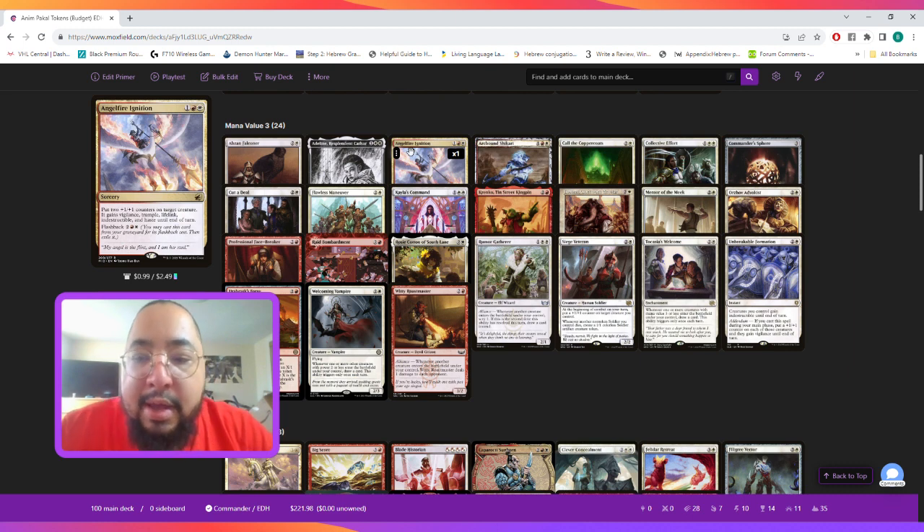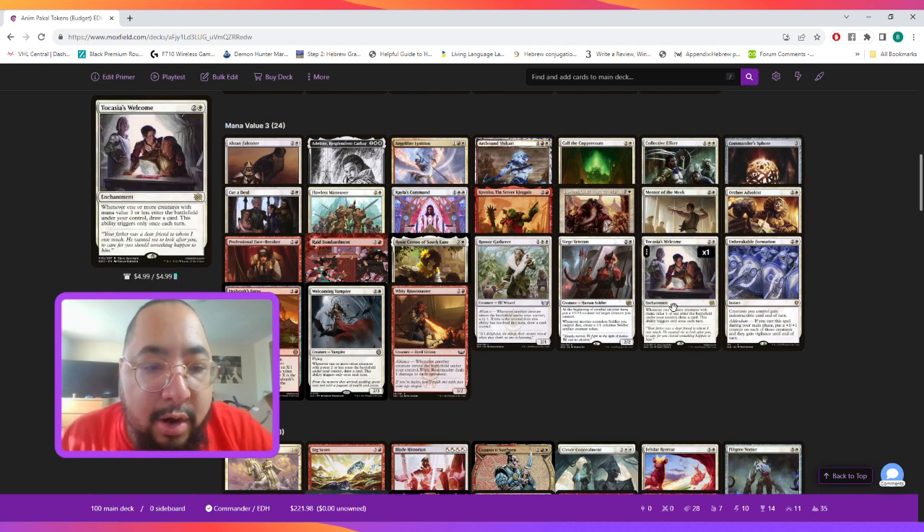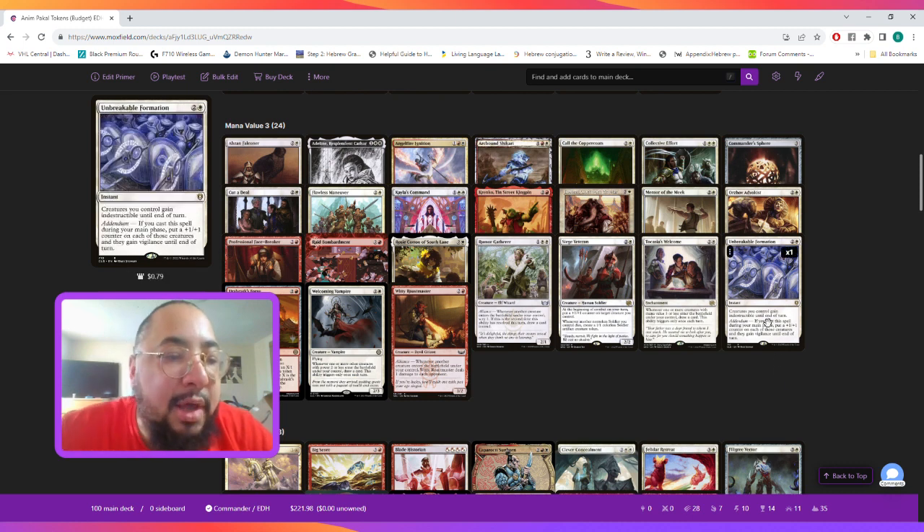Most of the time right after we cast Angel Fire Ignition for the first time, if we do have the four mana the next turn we can do it again. We also have cards like Mentor of the Meek and Tazri's Welcome to draw cards, and we play Professional Face-Breaker because it generates Treasure tokens whenever one or more creatures deal combat damage to a player — and if needed we can sacrifice a Treasure to exile the top card of our library and play it that turn.